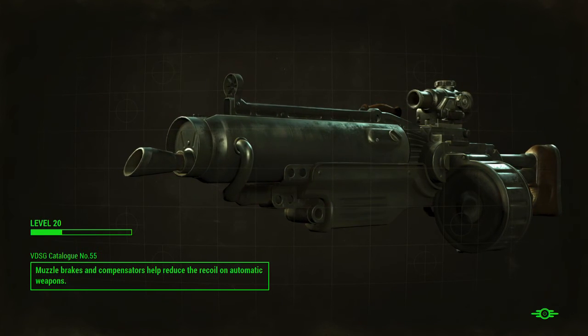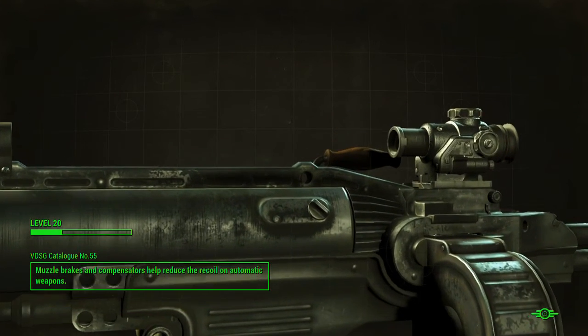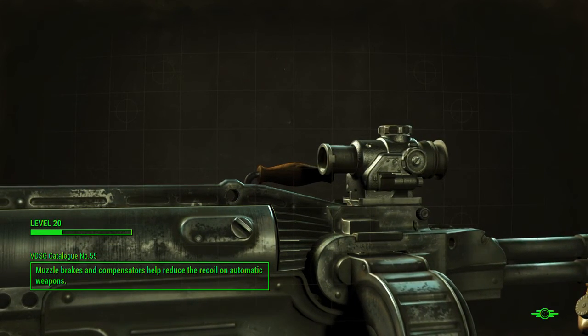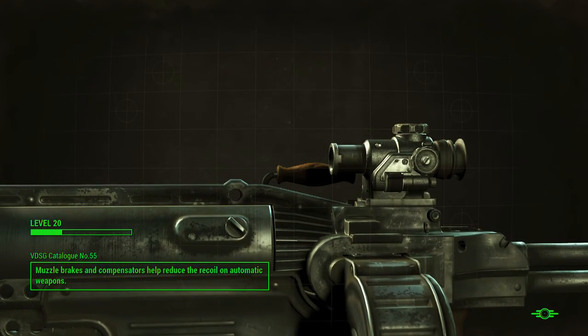Yo guys, what is up, it is Nick. We are back on Fallout 4. We're gonna go see about the alien blaster, see if it's crashed. We are level 20 now so let's go check it out.